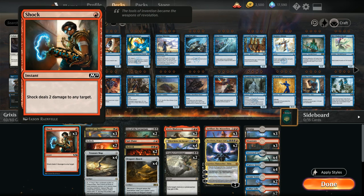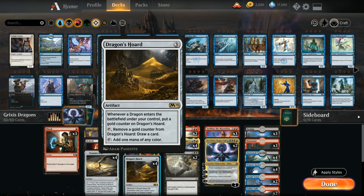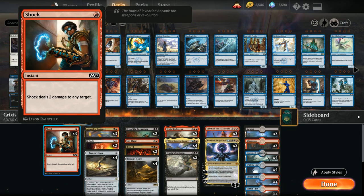At one mana we've got three copies of Shock as a cheap removal spell giving us a bit of early interaction. It also plays well with Dragon's Hoard since we can play Dragon's Hoard and still play Shock for one mana afterwards.